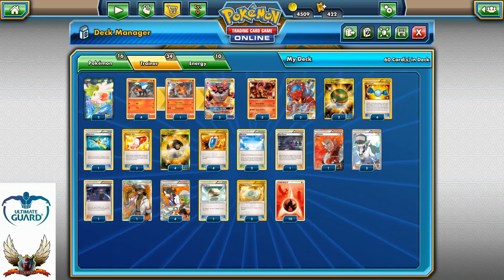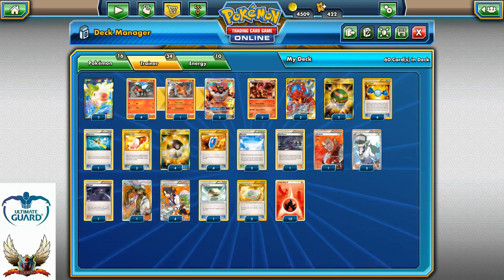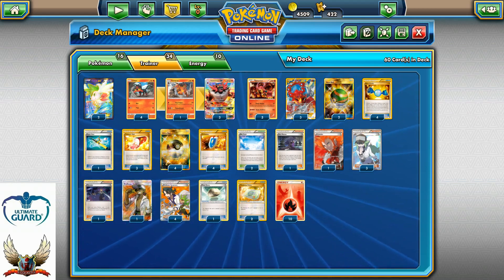So, 16 Pokémon in total, 34 trainer cards, and 10 energies — I think the deck is pretty balanced.